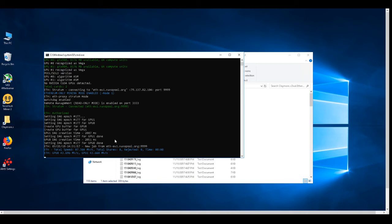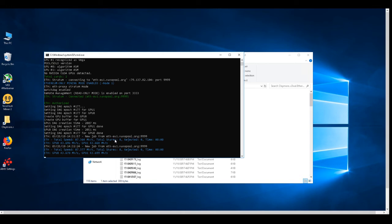As you can see, we're getting 43.6 MH/s for each card. Much better! We increased our hash rate by 4 MH/s just by using different drivers, and I think that's a very good hash rate.